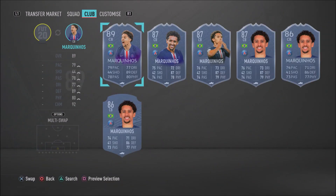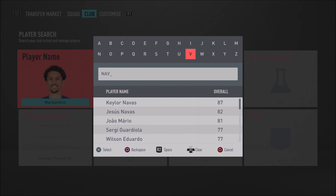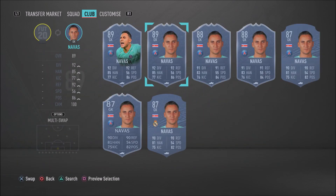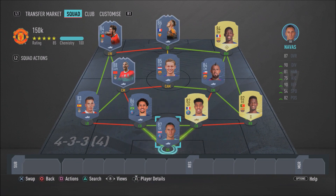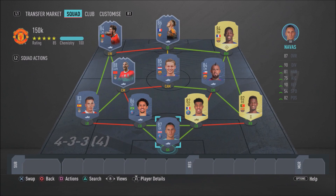In the goalkeeper position to finish off this insane 150k team built around Taarabt, we have Keylor Navas for PSG. He's an absolutely insane goalkeeper with 90 diving, 90 reflexes, 81 handling, and 82 positioning — a truly overpowered beast in this game. Make sure you go ahead and get him, and more importantly make sure you get this team.